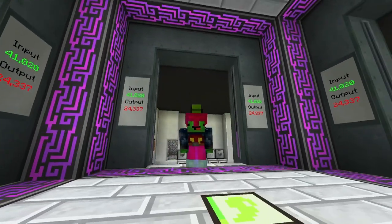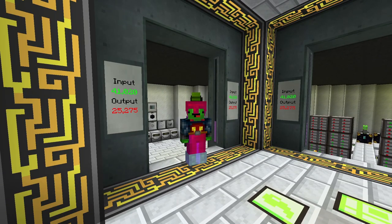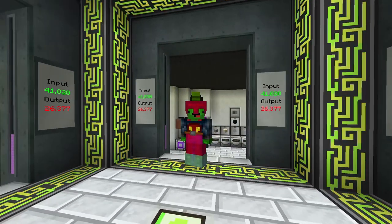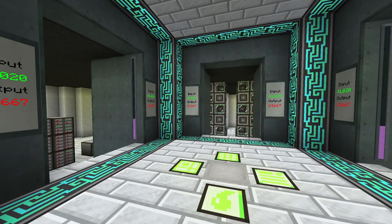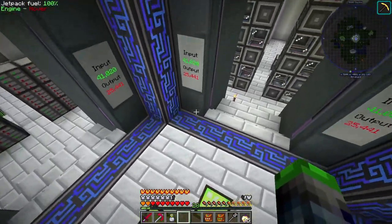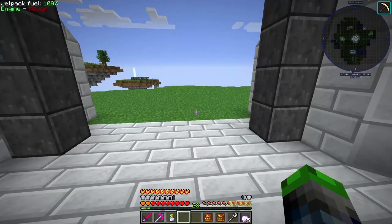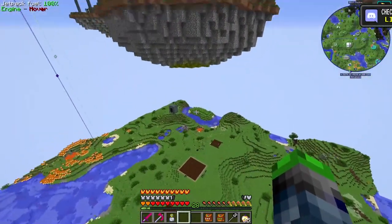Ladies and gentlemen, boys and girls, welcome back to MCATurtle with SuperTurtle. How are you guys doing today? I'm doing pretty well. As you can see here from where I'm standing, our input level is at 41,000 RF per tick. Not really if you consider what I've done off camera. So let's go ahead and check out what I've done — we're getting some lag.